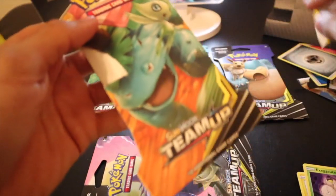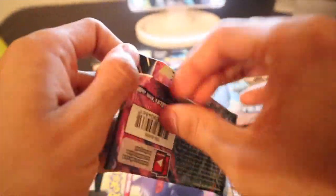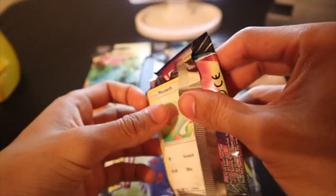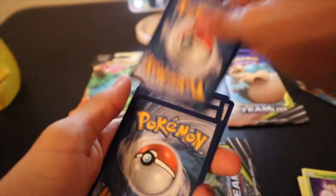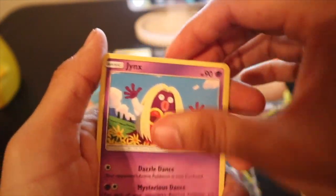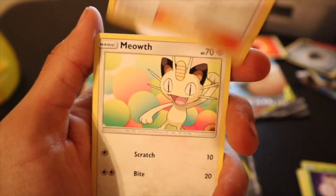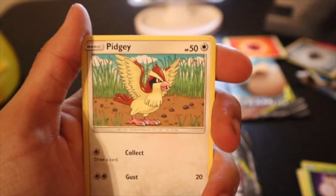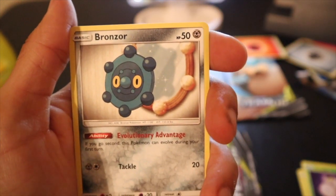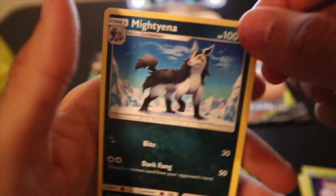Let me open a Venusaur pack — oh there's an actual Venusaur pack in this. No, it's a Gengar. Okay, that's kind of weird. Here's the QR code, through to the front, get rid of the energy. Jynx, Hitmonlee, Meowth, Alolan Geodude, Grimer, Pidgey, Bronzor. Lavender Town as a reverse and our rare is Marowak. We haven't had anything good.